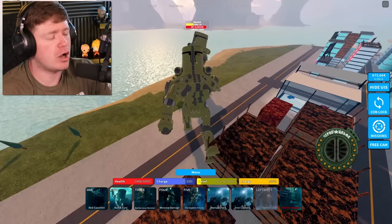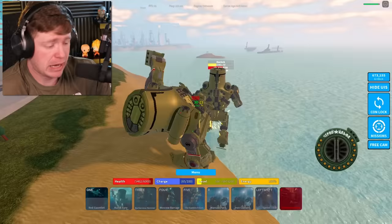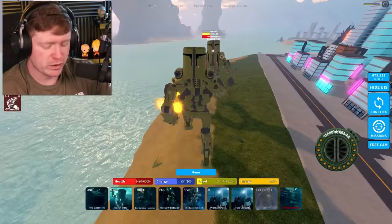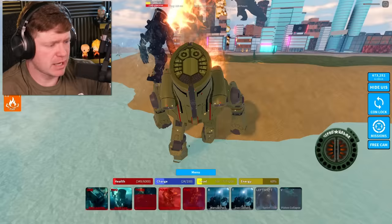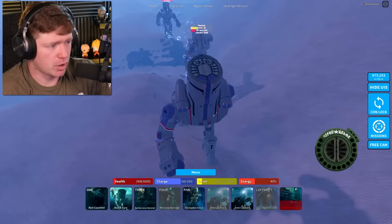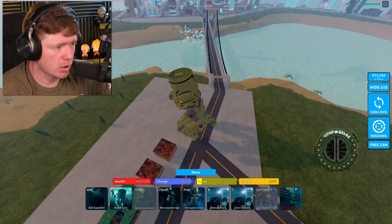There's another Cherno Alpha right in front of me — there can only be one in this lobby! We've got a Cherno vs. Cherno battle. But another Cherno Alpha jumped out of nowhere and started jumping me too, so I had to get out of there. I got jumped by the Cherno army! We definitely need to learn how to use this Jaeger better.